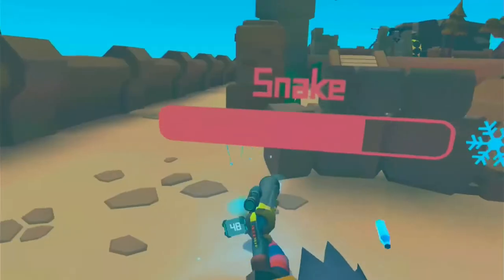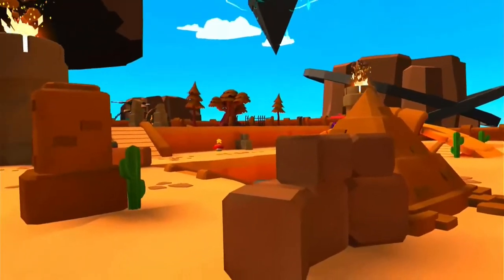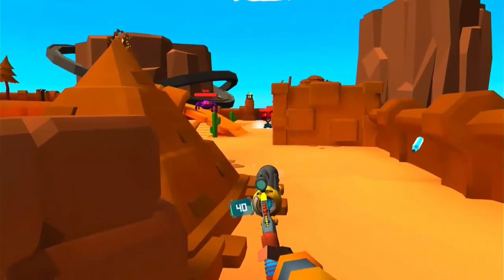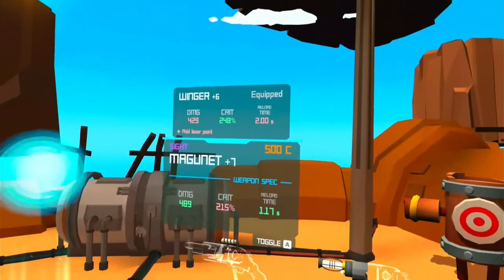Tip number one: you want to build up a gun that does as much damage as possible, has extra ammunition, and has a secondary effect that can help you against a lot of creatures. Electricity and freeze are both very effective.